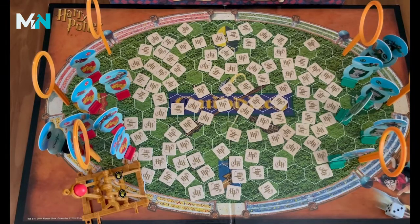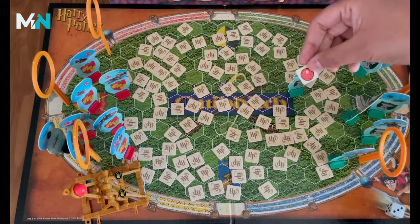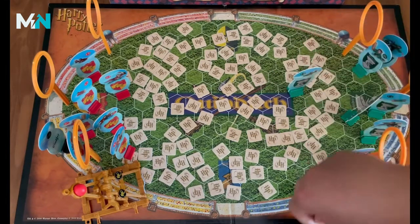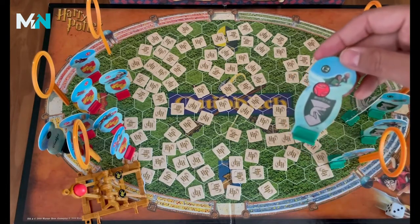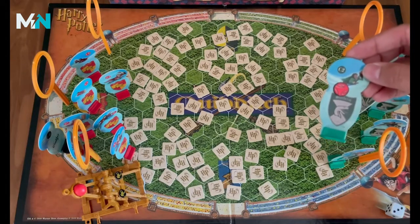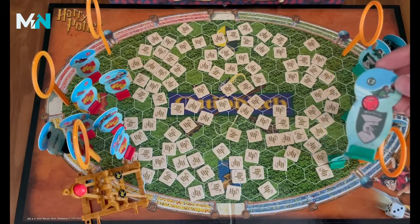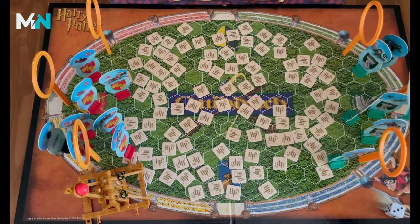If you roll the dice and one of your chasers lands on a token and it's a quaffle, you take that token off of the board and put the quaffle sticker on your chaser. Now that chaser has the opportunity — instead of moving on their next turn — to shoot the actual quaffle and try to make it into a hoop.